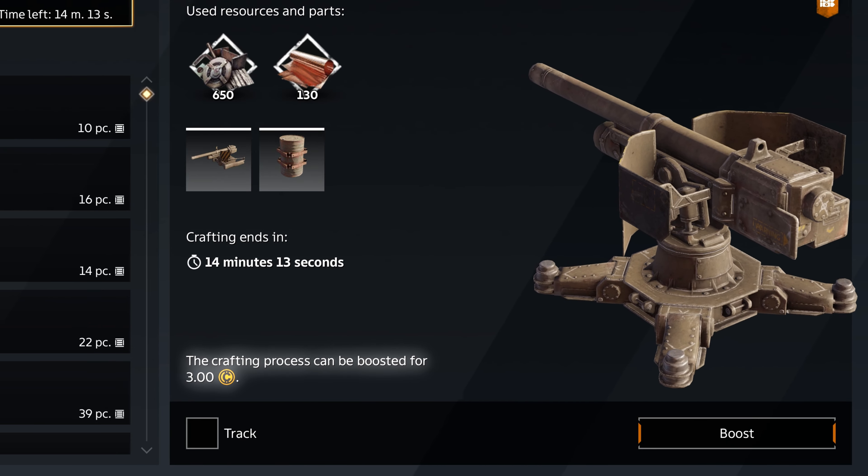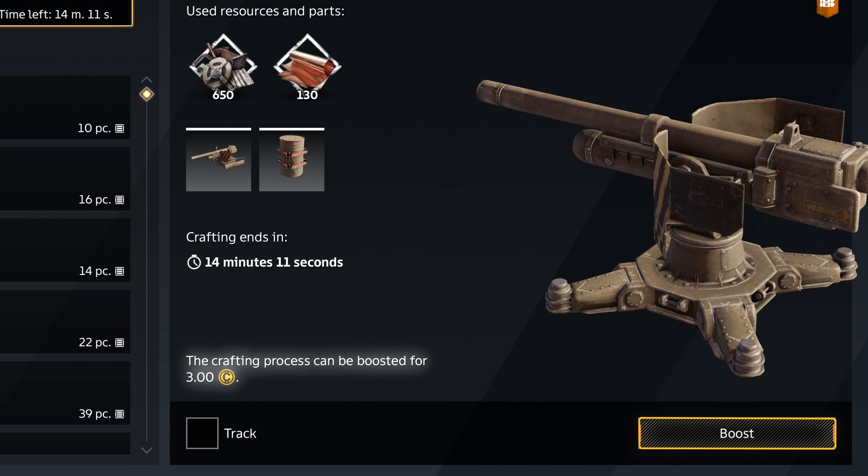You can speed up the process by paying some extra gold, and we'll tell you about the ways you can get gold and the way the market works in the next video.